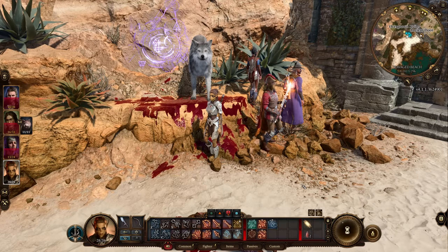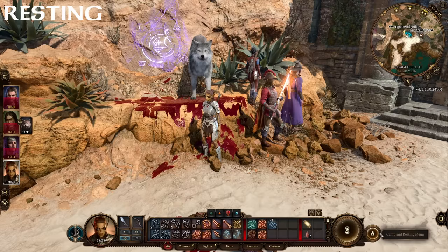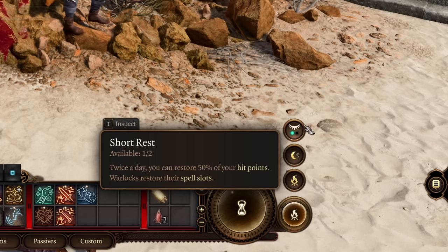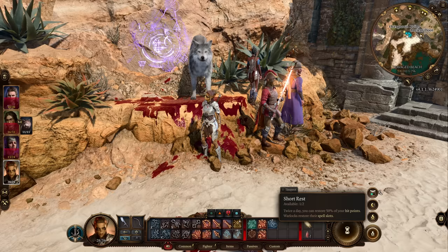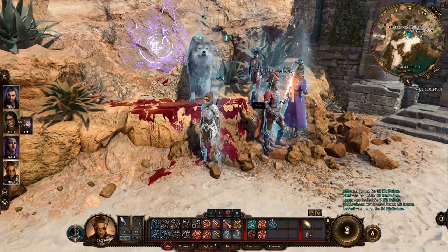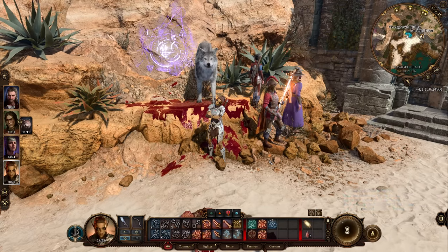Now on to one of the most important topics in Baldur's Gate 3: resting. If you click on the bonfire icon on the bottom right, you can take a short rest. A short rest will restore 50% of your hit points and also restore certain class features that recharge on a short rest, as well as some weapon attacks and weapon-specific skills. It doesn't actually take you anywhere.